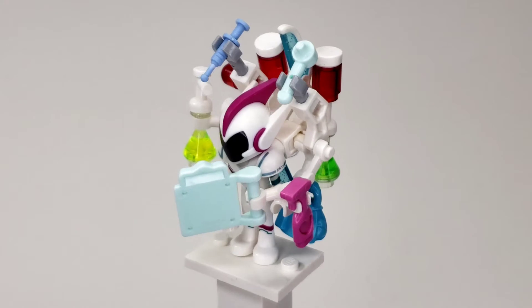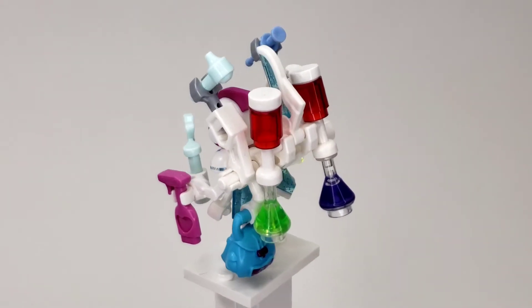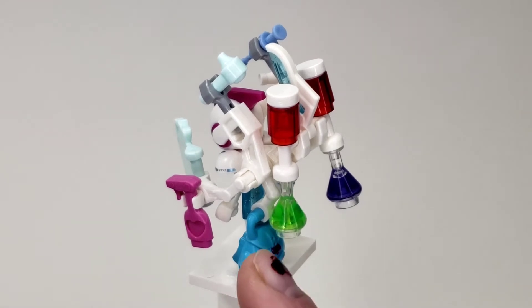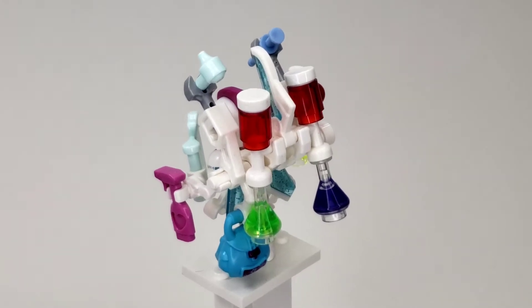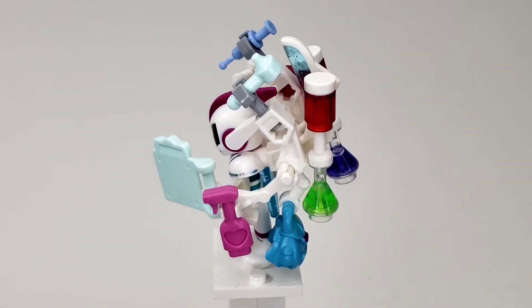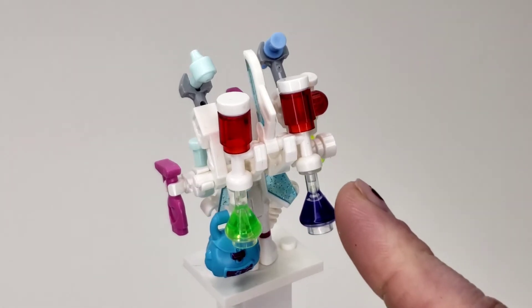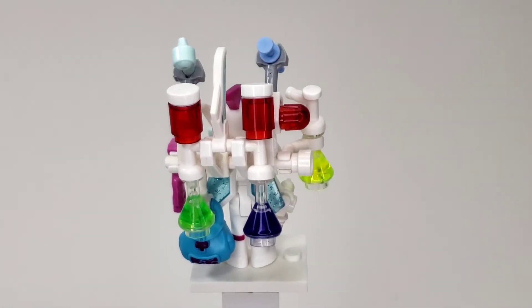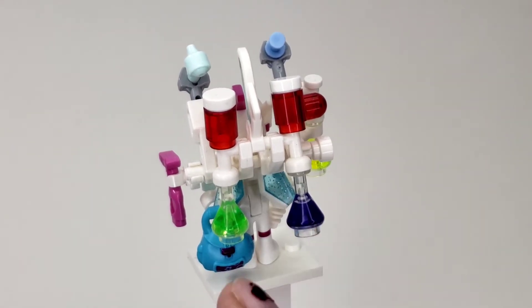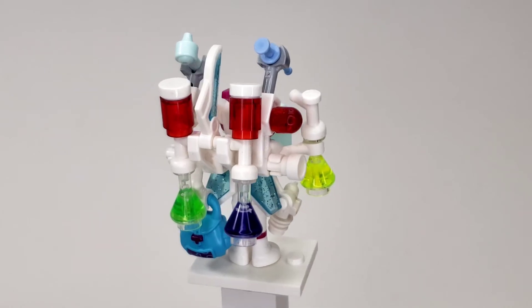She's got all kinds of stuff up there. You can see she can take temperatures, there are needles. Towards the back, there's a pack she can maybe throw to someone for emergency medical supplies, and on the back there may be emergency blood transfusion equipment or healing and enhancing medicines.